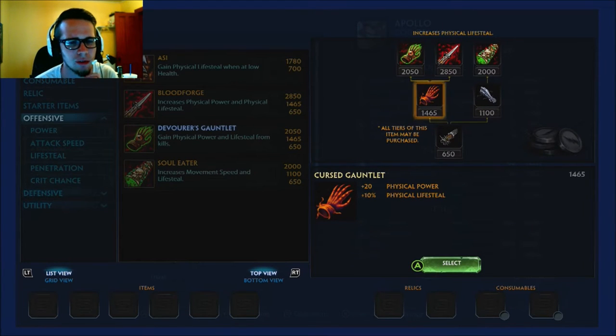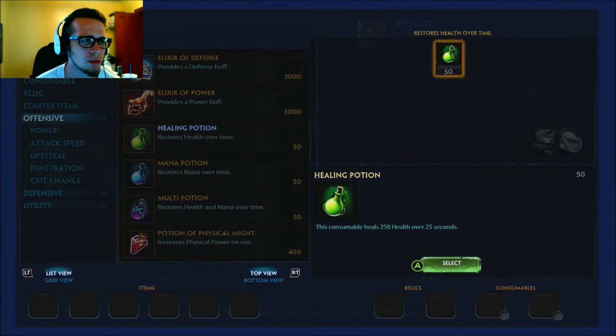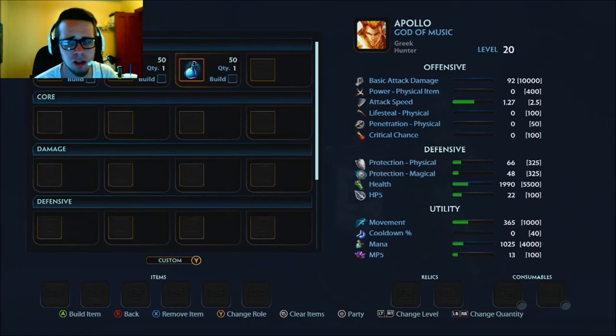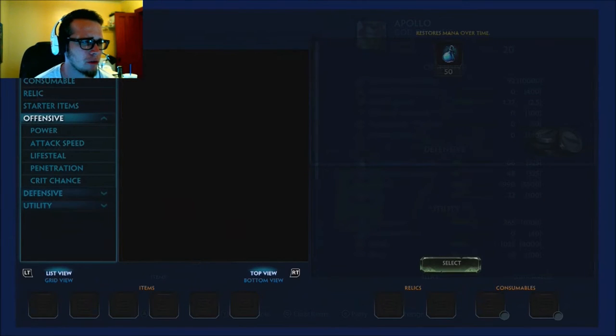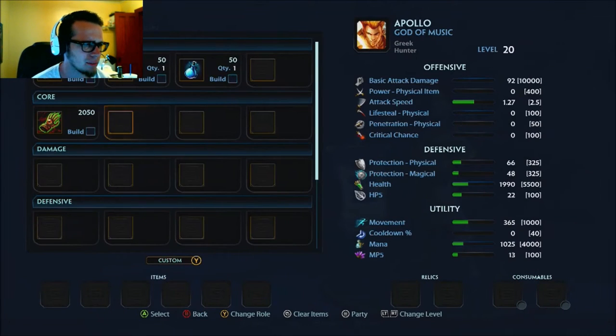I go tier one Dev Gloves and then do my potions — distribute however you see fit. Remember that you're going to have lifesteal, so go majority mana pots over health pots because your lifesteal will keep you up. You'll probably end up getting more health back from lifesteal than pots in general. Our first item to max out is Dev Gloves — it's insanely powerful. The amount of lifesteal you get is super good and your survivability is insane.